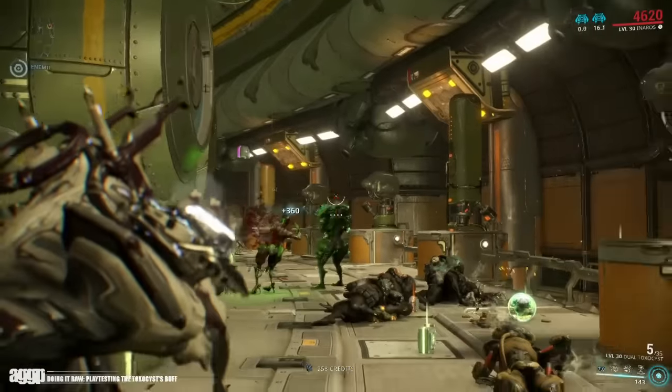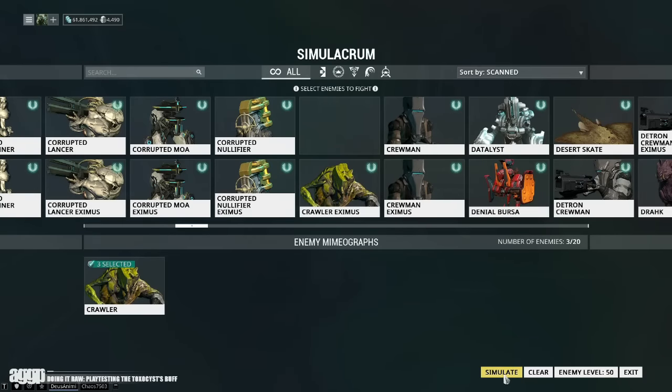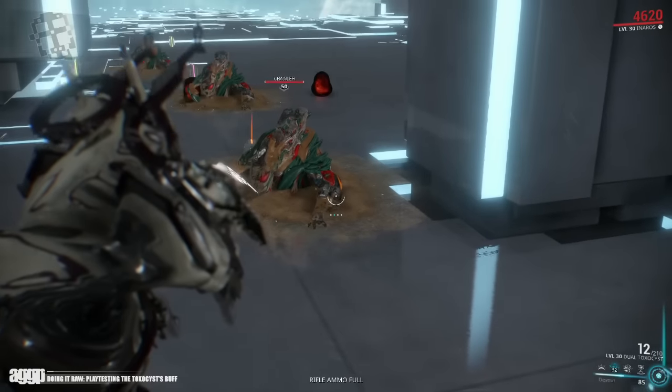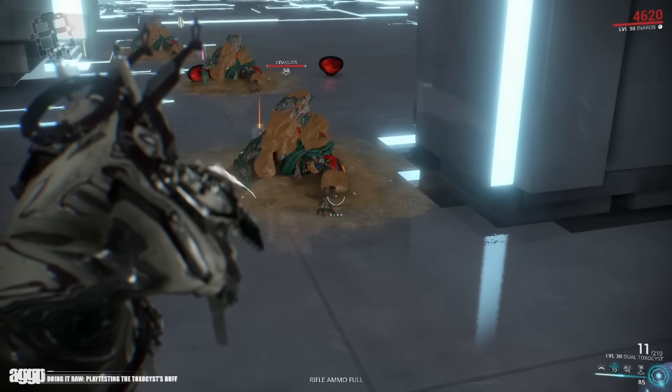Now let's get to the aforementioned playtesting. Here is our control subject with no mods in it whatsoever. Today's subject will be a crawler, as it has no weaknesses or resistance to puncture, impact, or toxin damage, but does have a 50% bonus to slashing. All of that's kind of moot because I don't really want to do any complex calculations, but I did want to simplify it as much as possible. For consistency, I'll be shooting it in the wrist/hand area.